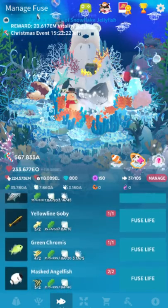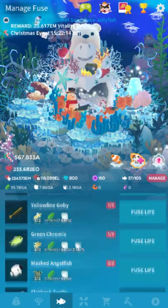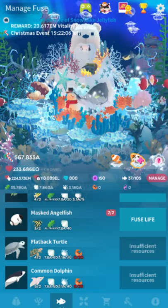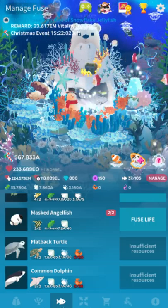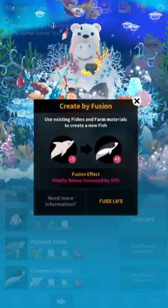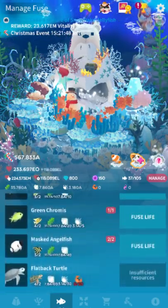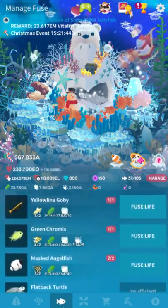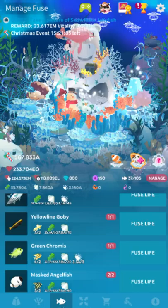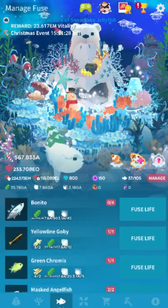So there are 6 fusion fish total. They added back a goby, a yellow line goby, green crummy, and masked angelfish. The new species are the flatback turtle and the dolphin. There's a common dolphin for 2 bottlenose dolphins. You need 30 fusion fish to unlock the common dolphin, 20 fusion fish to unlock the flatback turtle, 3 french angels to get the masked angelfish, 3 black and gold damselfish for the green crummy, and 3 yellow watchman gobies for the yellow line goby. You only need to use 1 to fuse it, but you need 3 for them to unlock — which is a little weird.